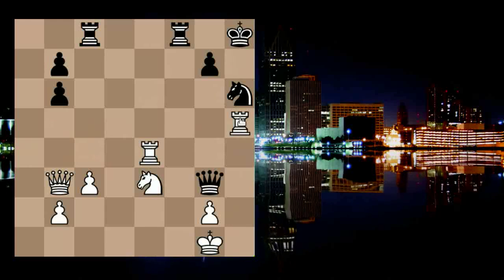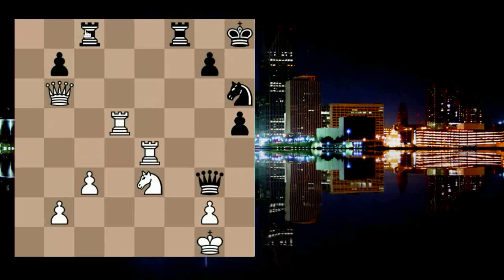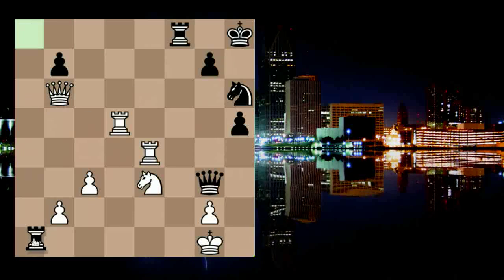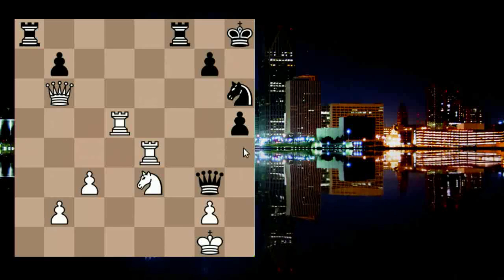White of course has no time to take the pawn because after something like rook to a8 he is simply facing mate on the back rank.